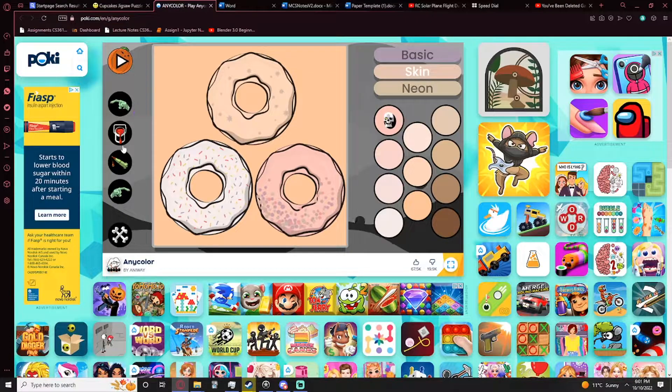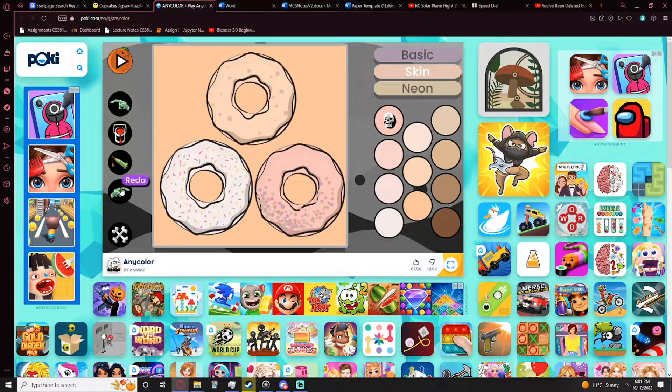Why are these icons like — clearly this was pulled from a different game. Like what, why is the draw icon like a missile? Doesn't make any sense. And the paint bucket is clearly just full of blood. It's a bit graphic, man.